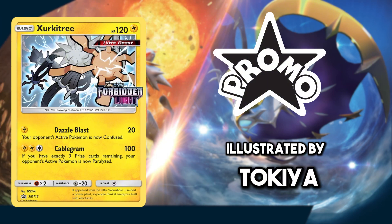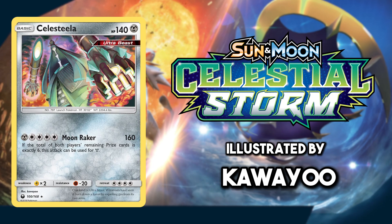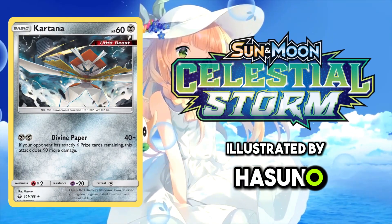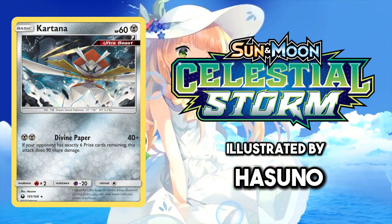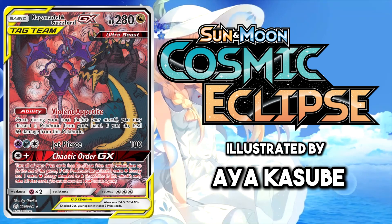Now there are so many Ultra Beasts I would be here for ages talking about them all. But for most of them I love the artwork for the base cards. The expressions that they give a lot of the Ultra Beasts on the cards are really good. The only exception to this rule is Naganadel and Guzzlord, which I've chosen the alt art for — I really like this alt art.